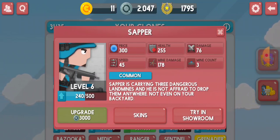The speed is 45, and the mine damage is 178. So basically Sapra's only defense line is his mine, which does 178 damage at level six, and his mine count is three. Let's check out his skins.